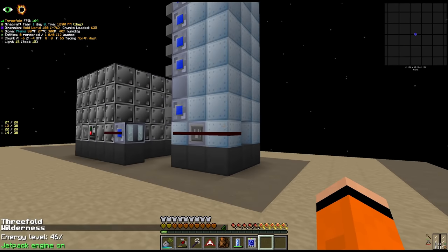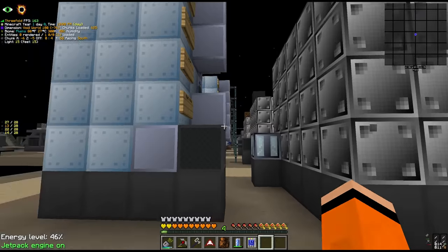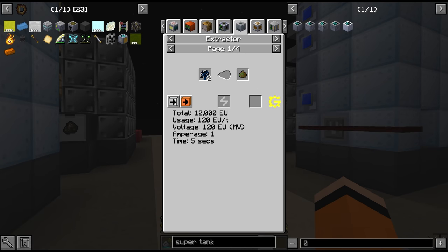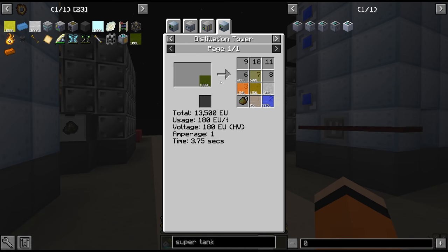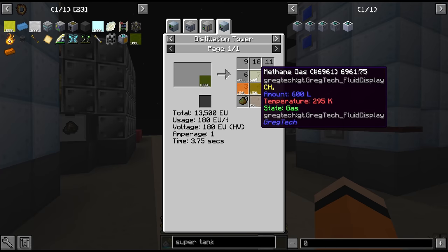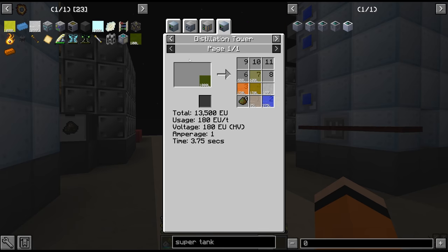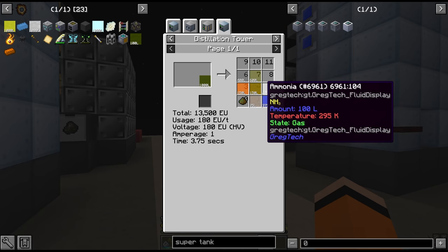Coming back to the issue of the fertiliser - I've decided to add another distillation tower and pyrolyze oven. I was debating which way to get this fertiliser since there are a lot of different recipes. But honestly I think the easiest one is just to do the fermented biomass again like we were doing in the old base. We get fermented biomass from the pyrolyze oven on biochaff, and distill that down into fertiliser along with all of the other byproducts - most of which we actually use.